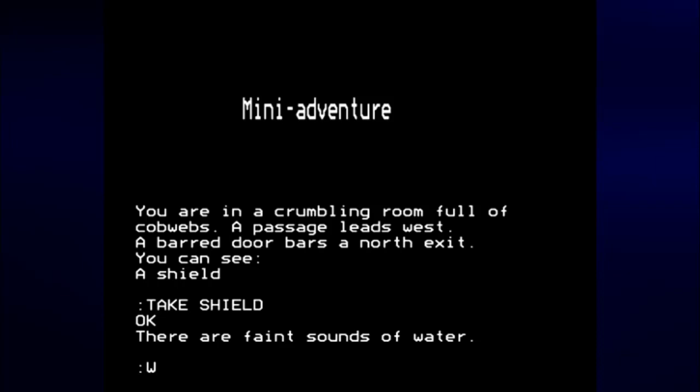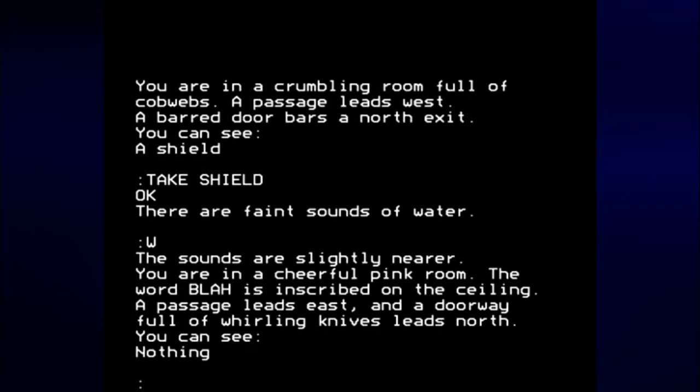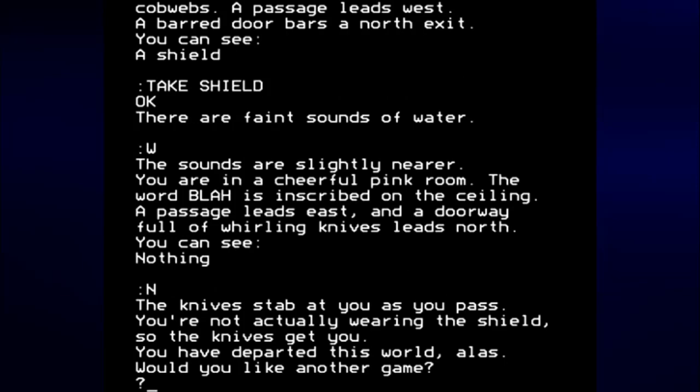Let's see if we can go west. The sounds are slightly nearer. You are in a cheerful pink room. The word 'blah' is inscribed on the ceiling. A passage leads east, and a doorway full of whirling knives leads north. You can see nothing. We have the shield, so I guess we can just go north — and we're dead. The knives stab at you as you pass. You're not actually wearing the shield, so the knives get you.